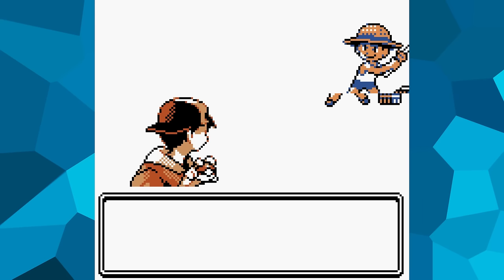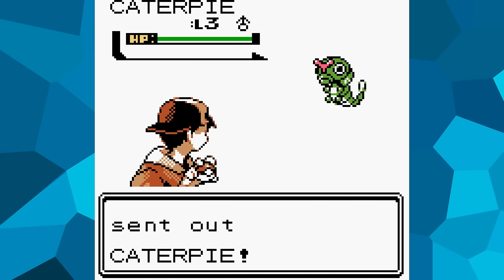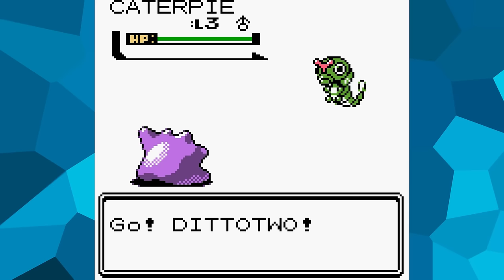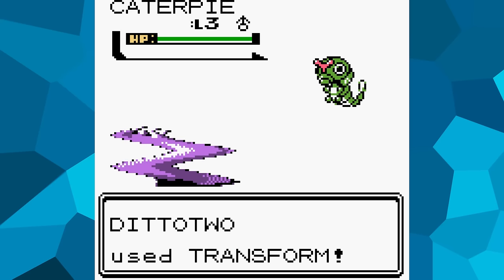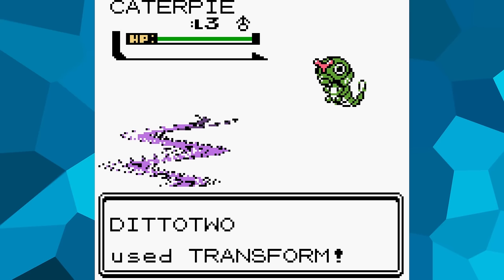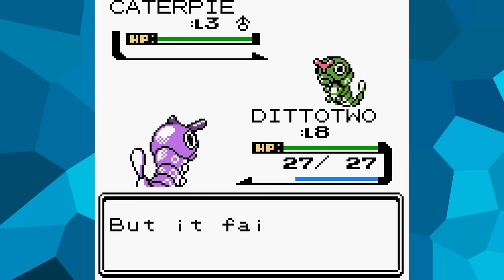Going into generation 2, Ditto more or less still functions exactly the same as the previous games. Using Transform will copy all of the target's stats and known moves, with the only exception being hit points. The PP for all known moves is set to 5 once transformed, so it will have to rely on the strength of the enemy in front of it to succeed.